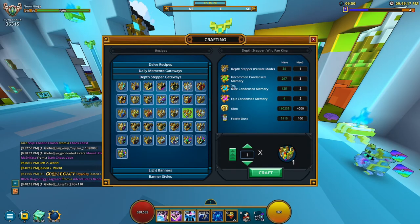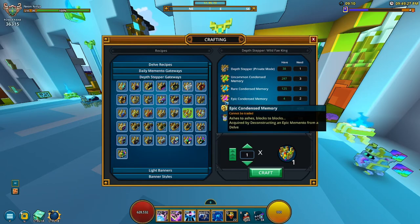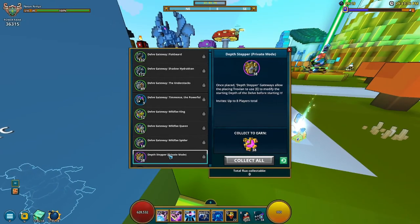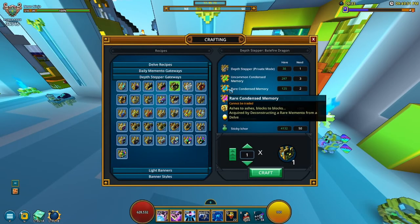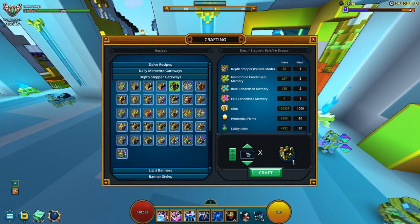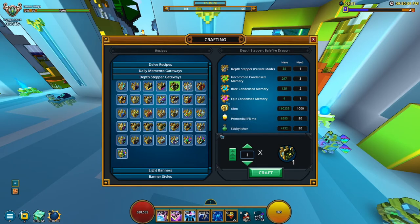You could also just go to the marketplace to get these — they're kind of tricky to craft sometimes. If you have Epic Condensed Memories — which you get by loot collecting a biome memento — you can use those. If you loot collect your depth steppers you can get those too. Boss mementos loot collect for rare memories, and uncommon are your creature ones. They're not super terrible to craft, especially if you're an endgame player with leftover resources.